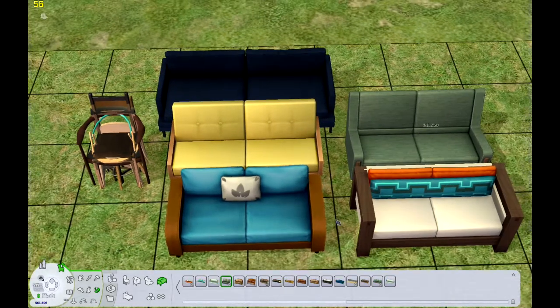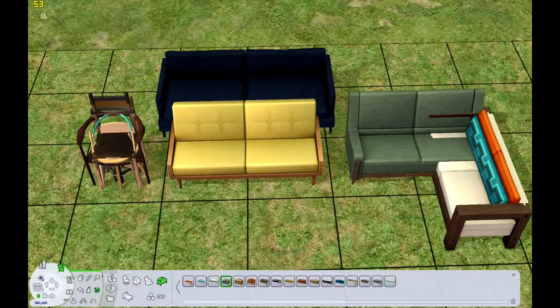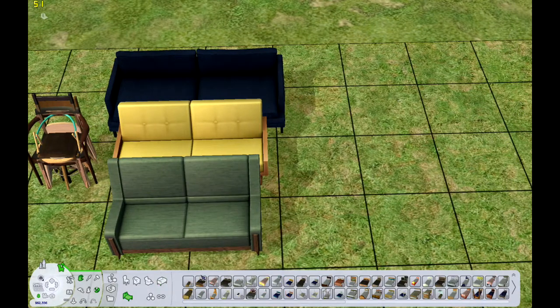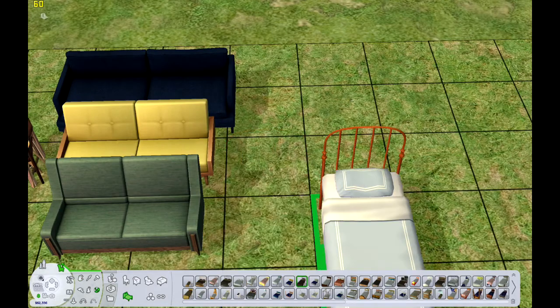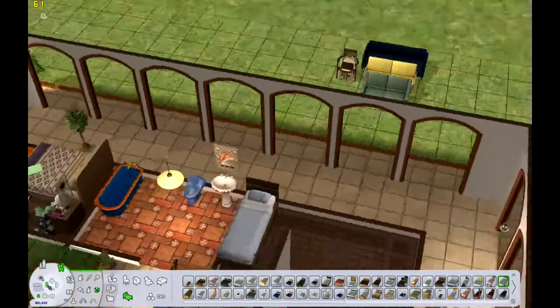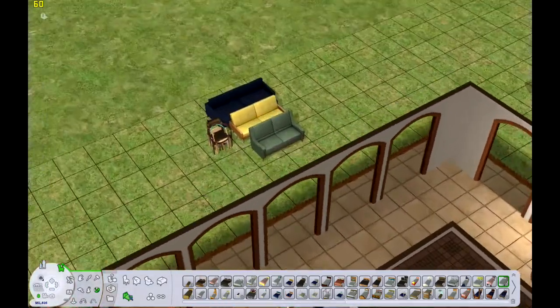I knew I wanted to have a couch in his room because he is a romance sim, so he's definitely going to want to make out on the couch. I actually did not want to give him a double bed — I had a bed picked out already — but with his room being so tiny there was just no way, so he had to have the couch.